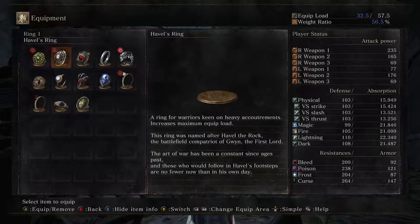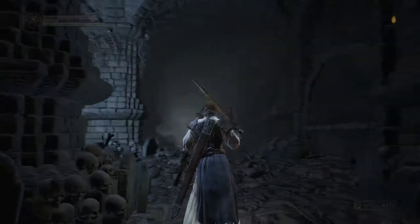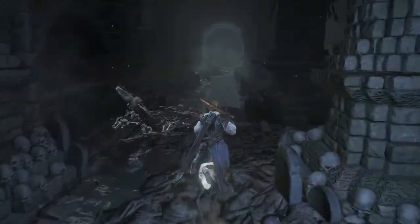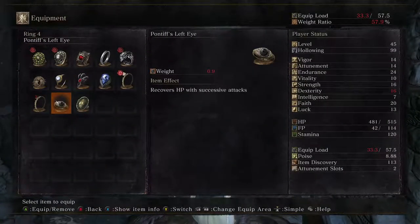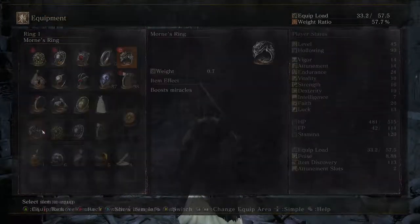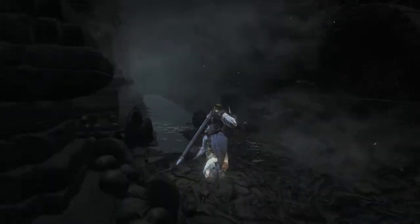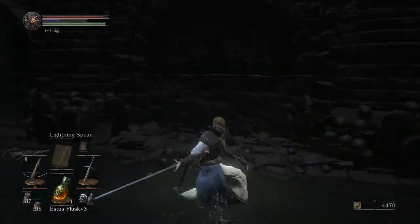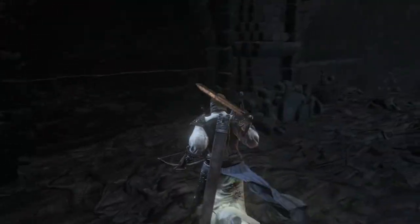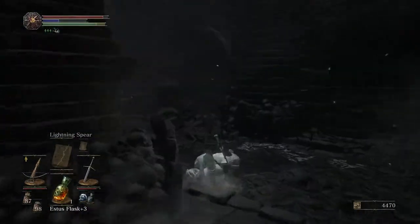Ring worn by warriors of the sand kingdom Karthus — boosts rolling invincibility at the cost of defense. The sword technique of Karthus allows for fluid movement with a curved sword. Masters of the technique are said to dazzle their opponents by moving as weightlessly as a grain of sand. They live for their high lord Wulnir, conqueror of most kingdoms known to their people. My guess is it just gives iframes throughout the entire roll, but I'm not good enough for that.